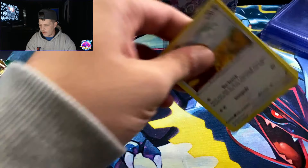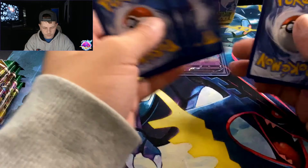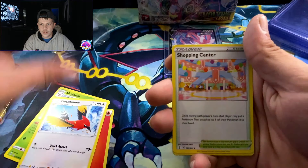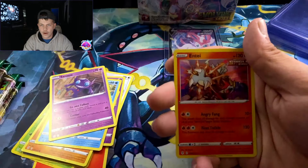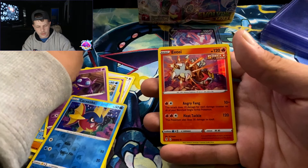Another Eevee — I'll take them all day. Code card, down here. Fighting energy, fire energy — Skiploom, Fletchinder, Eevee, Cutiefly, Hitmonchan, Lotad, Sableye, Carvanha, and Inkay holo. I will take that.